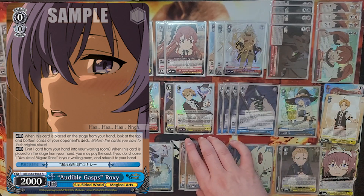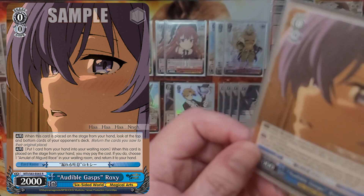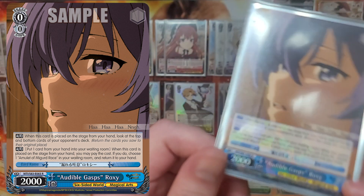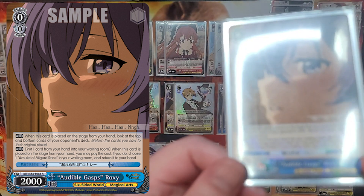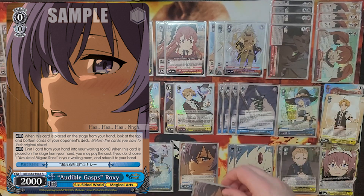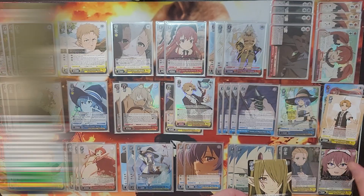Last up at level zero we have Roxy, who on play lets you look at the top and bottom card of your opponent's deck — marginally useful for climax counting. The main reason you'd play her is that on play you can pitch a card from your hand and salvage an event called Amulet of Miggard. Most decks play this event package, but more decks including some of the top-placing Mushoku decks at Spring Fest have taken it out.